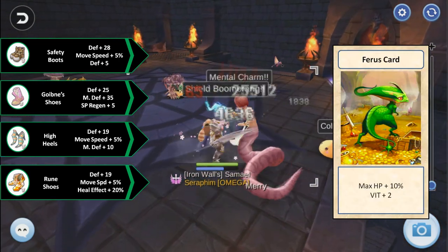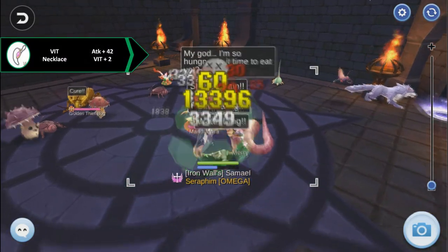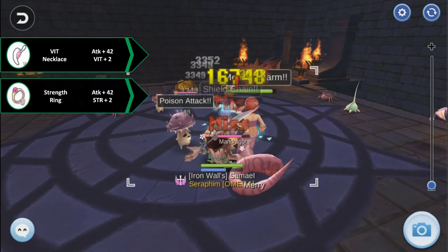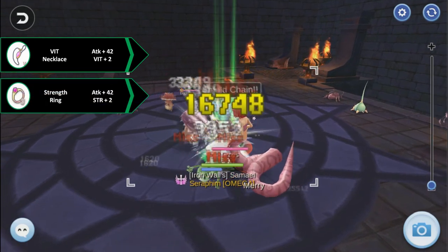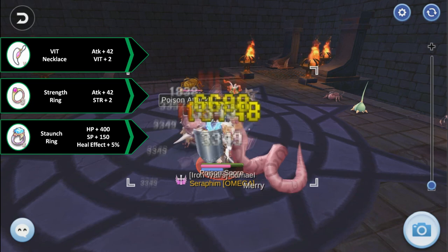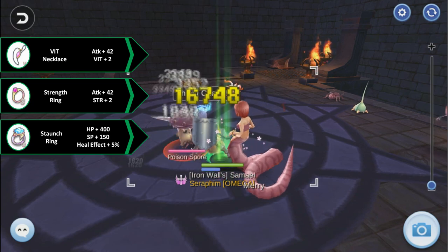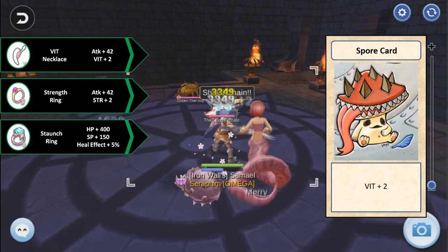Slot your selected shoes with Verit card. For accessories, Vitality Necklace is good for general tanking and increased damage on shield boomerang. Strength Ring is a good accessory for everyday grinding — the bonus attack when upgraded to Powerful Ring is also a lot. Staunch Ring is great when doing the undying build by stacking HP recovery. For shadow expansion, currently only Spore Card is considered very useful for tanking.